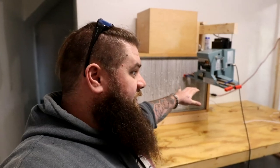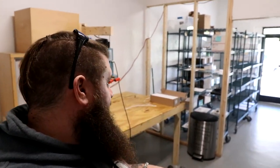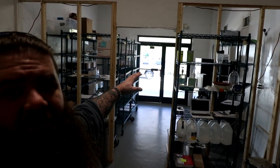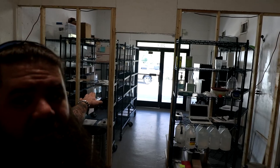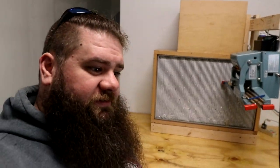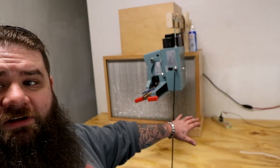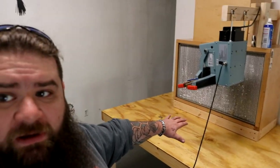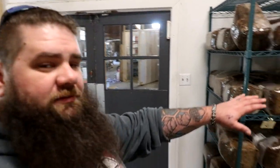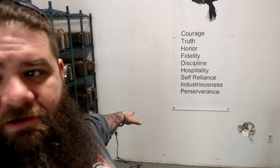Here we have the lab you guys have already seen in one of the most recent update videos. This is the packing area. We have our fridge and coffee and all that stuff over there, but the packing area is over there for packing all the agriculture orders and everything else. Production is done here at this table. I think our table used to be over here.